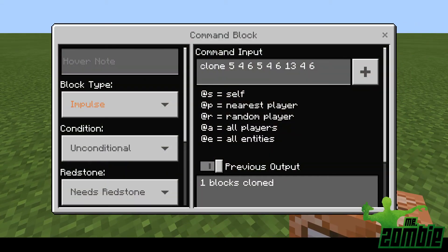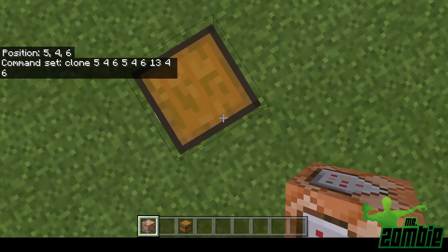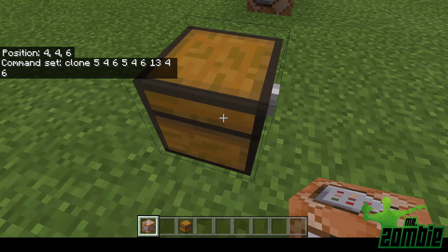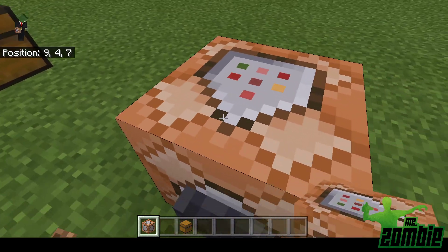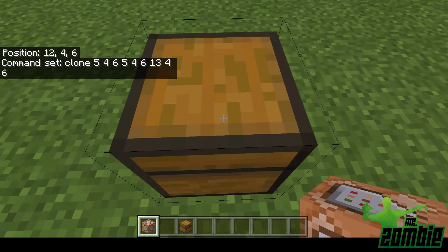The command you're going to want to use is just 'clone'. You're going to want to have the position of what you want to clone. For my setting I have 5 4 6, 5 4 6 — which is this chest right here — and then the last coordinate is 13 4 6.